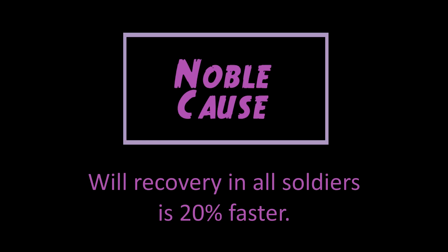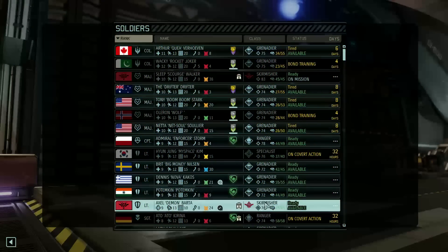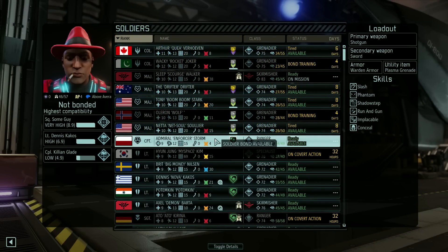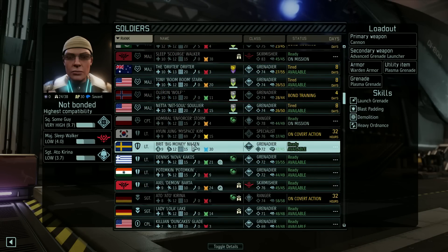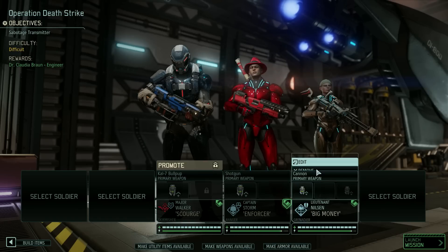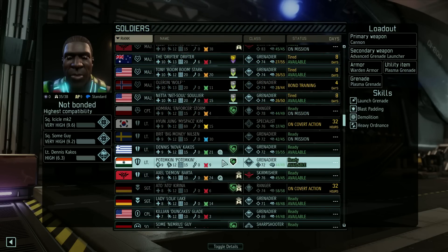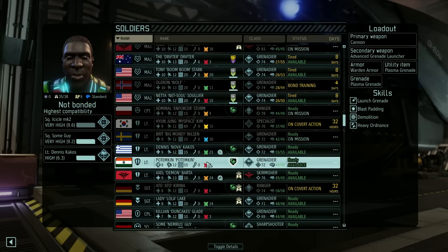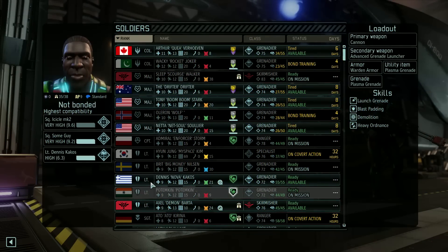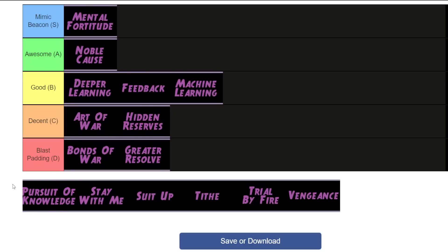Noble Cause increases will recovery in your troops by 20%. I really like this ability — will loss in War of the Chosen can be hugely irritating, especially when you do a story mission and then get hit with another regular mission right after. This order also serves as an indirect version of Deeper Learning: if your soldiers recover will faster, they can deploy on more missions and hence level up more quickly, letting you spread XP between a smaller number of troops for more high-leveled soldiers. Not to mention it gives you more options — if more soldiers are available for any particular mission or covert op, that's a good thing. The Awesome category might be a bit generous, but it's certainly better than Deeper Learning, so I think it fits.